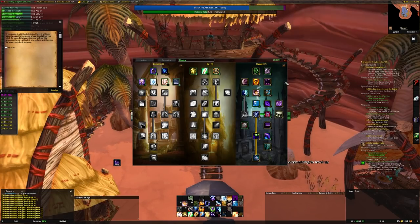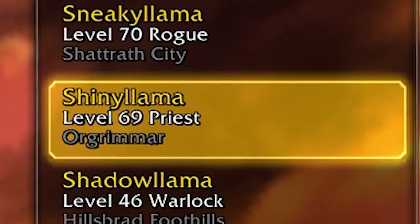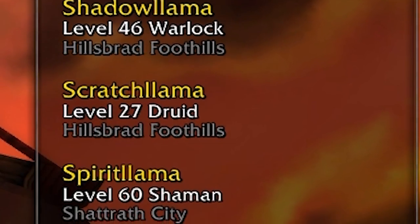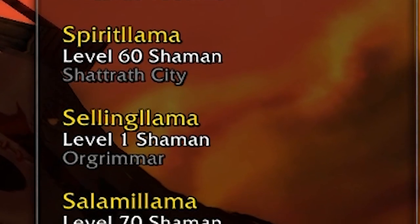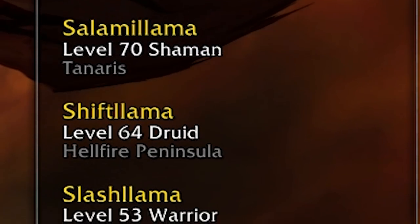You're going to learn dual talent spec from your class trainer, and it's going to cost you 1000 gold per character. Unlike a lot of the things we'll discuss, there is no reputation price reduction available for dual spec. So it is very simply 1000 gold per character. It will be available to any character over level 40, so bear that in mind for how many thousand gold increments you'll need across the characters you want this feature on.